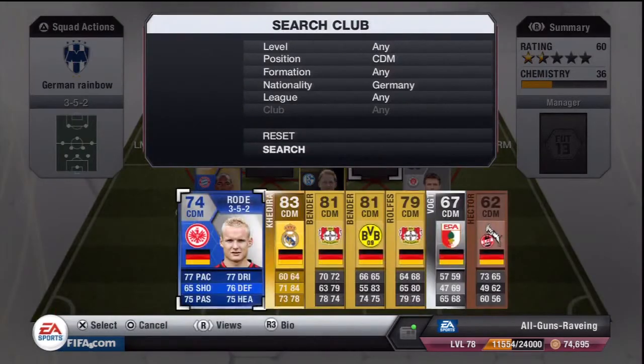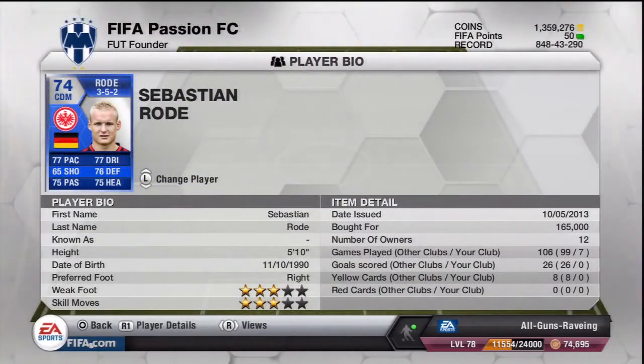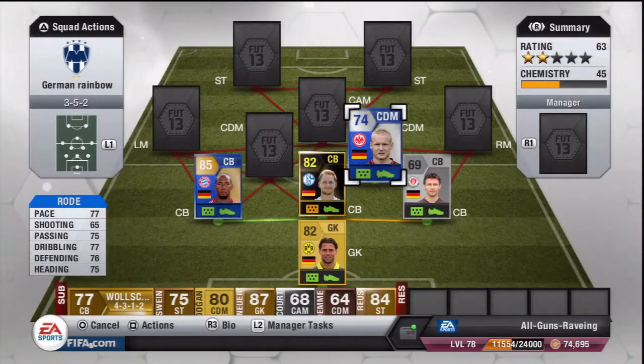In the first CDM spot we have Team of the Season Rode - a very rare card, originally a centre mid that I converted to CDM. He's got 77 pace, 75 passing, 77 dribbling, 75 defence and 75 heading - very solid CDM stats. 3-star skills, 3-star weak foot. Paid around 155-165k for him. He's a very rare card on the PlayStation 3 market, not many available.